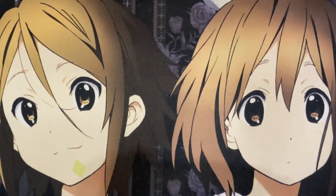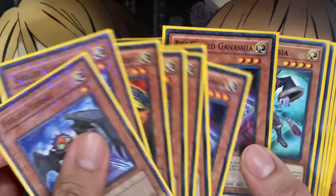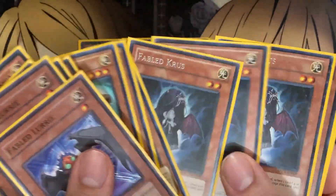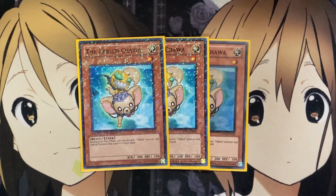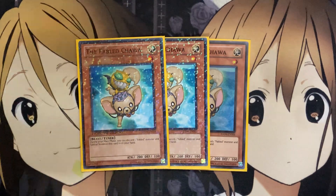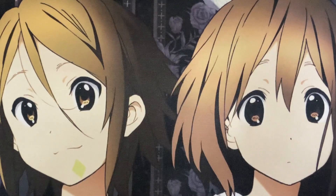For the tuner Fabled Monsters, I'm running three Fabled Chawa. During your main phase, you can discard one Fabled Monster and special summon this card from your hand. So with all the Fabled Monsters we spoke of — Ganesha, Lurie, Marcosha, Crews — you have a monster effect to go off with Chawa. Whether it be a search or a special summon, all the options are available. You're special summoning two monsters without minusing off resources because the discard benefits you either way.